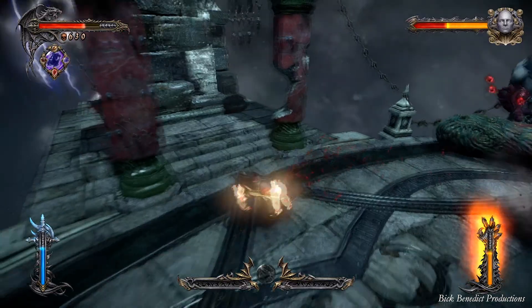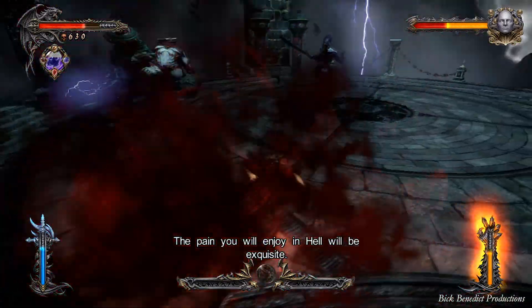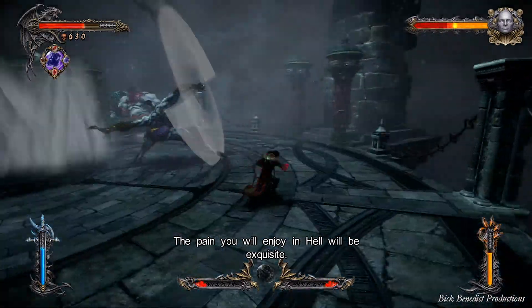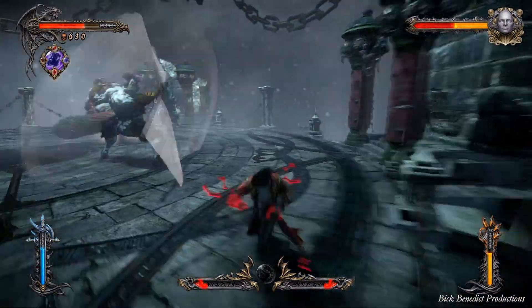Just remember that if you get parries — those synchronized blocks — and you're going to go for follow-up counterattacks, just watch out for other enemies, because they don't pacify offscreen. They will continue to attack you.